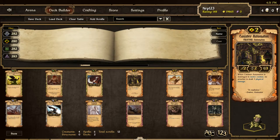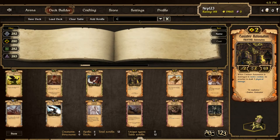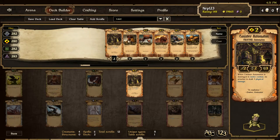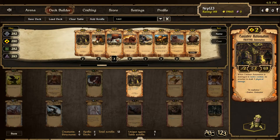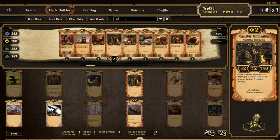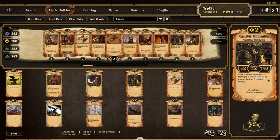Next we have the Energy scrolls. Canister Automaton is the completely new unit we haven't seen before — it's an automaton, making it the eighth automaton released. Machine Priest also has synergy with automatons, giving them plus one attack, so there's more love for automatons here. It's a 2-attack, 2-health, 3-countdown for 2 resources — pretty normal for two cost.